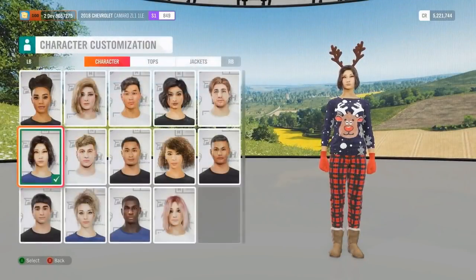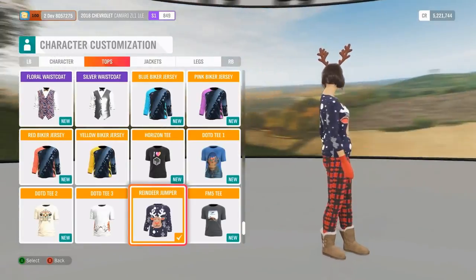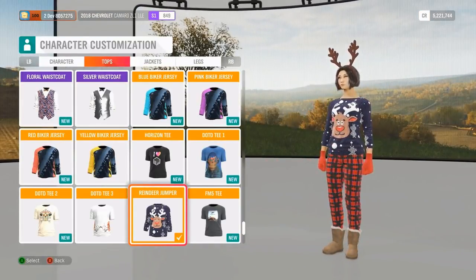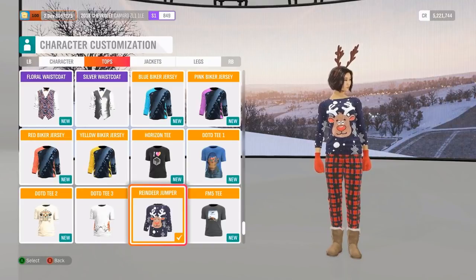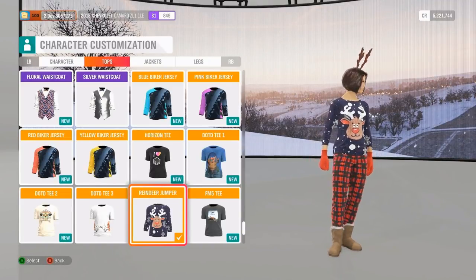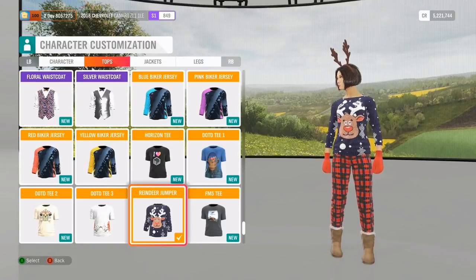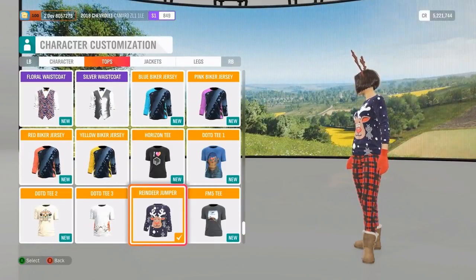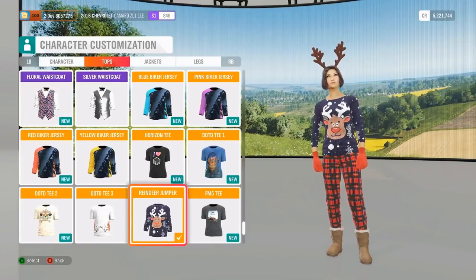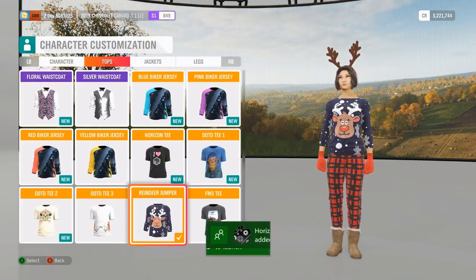Let's start off by looking at some character cosmetics. It's Christmas, so Christmas sweaters as always — we've got the classic reindeer cheesy Christmas jumper. It's holiday season and we've got lots of festive things lined up for the festival goers. This particular item will be in the Pawsathon shop during the first week of Series 4. Some items will be in the shop, some will be up for grabs from seasonal championships. And the furry boots — you'll be able to grab those from Team Adventure in Series 4.